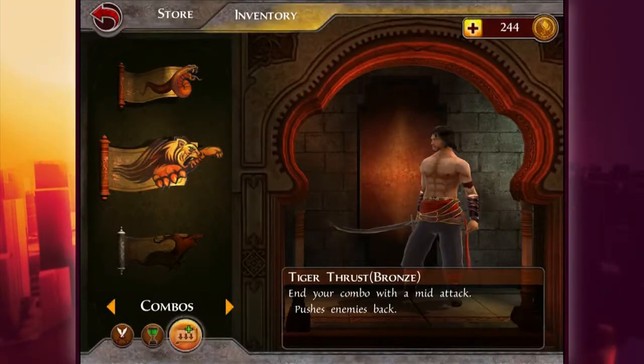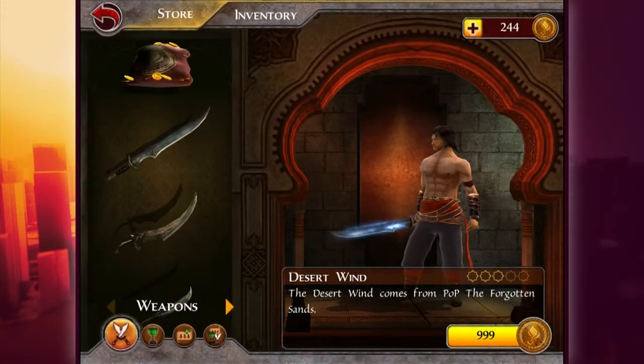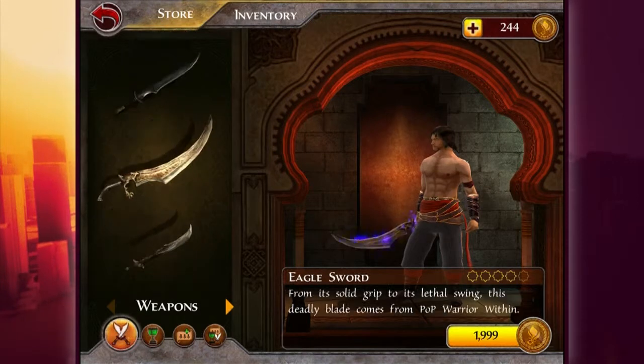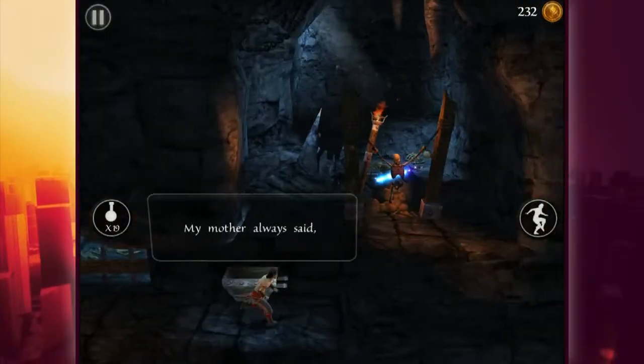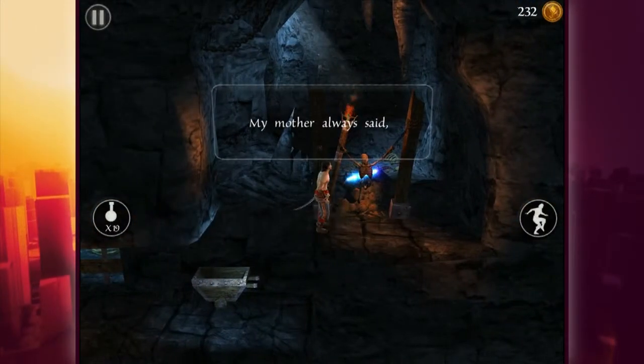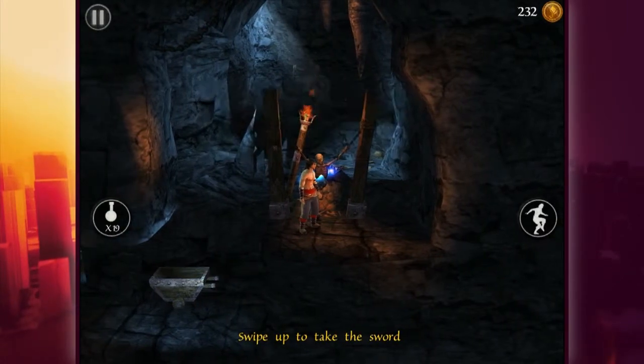You can purchase and unlock different combos, which is again where the in-app purchases come into play. I didn't really like that it was constantly reminding me that I could put my own money into it. Jake Gyllenhaal wants your money so he can beat up skeletons. Jake Gyllenhaal has nothing to do with this game — but Sean insists you are Jake Gyllenhaal, running around.